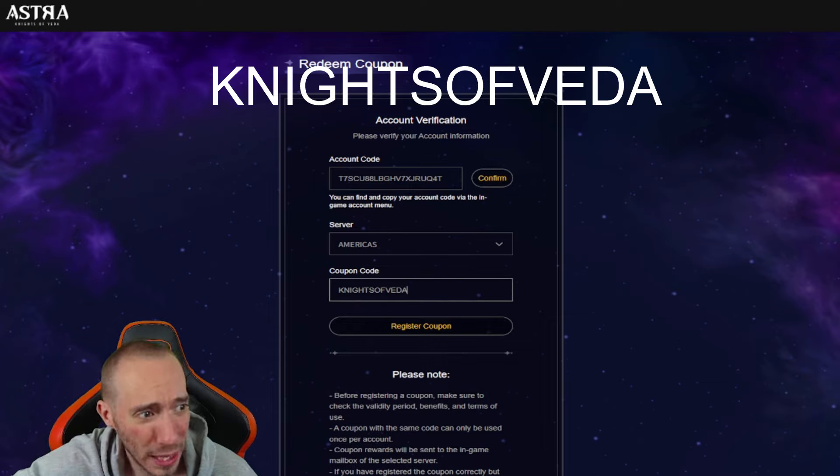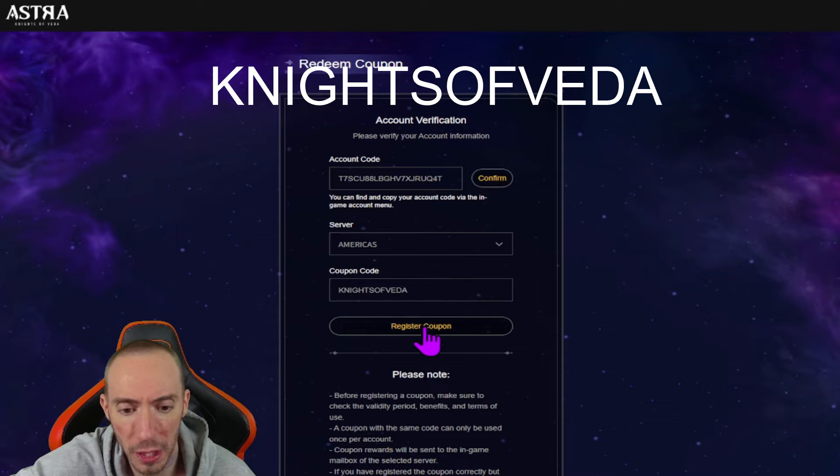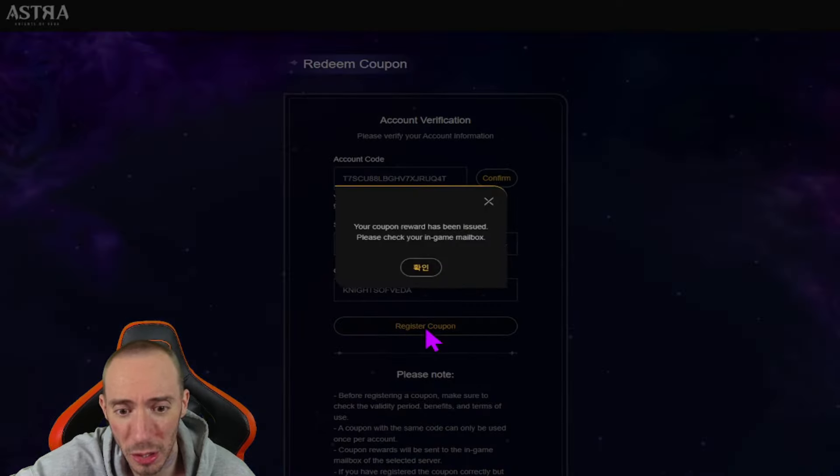We're gonna enter our coupon code right here — not sure if it matters but I put all capital letters — and it is 'KNIGHTS OF VETA.' We're gonna click 'Register Coupon' and see if it works. This is from the Discord. 'Your coupon reward has been issued, please check your in-game mailbox.' So it does work! Back in our menu we have our mailbox, and we got two summoning crystals — pretty good!